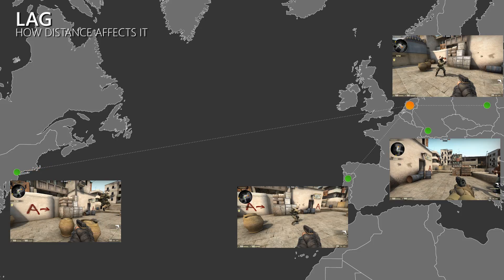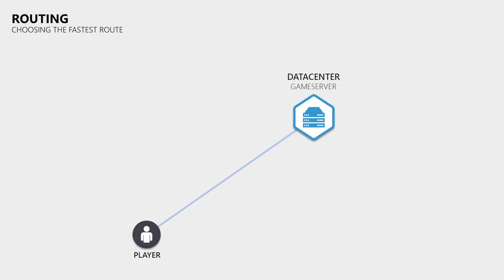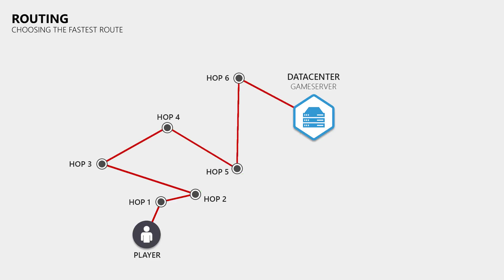The distance between the client and the server defines how long it takes data to travel between them. However, you can't just draw a line on a map between your home and the server and calculate your ping based on that distance, because the copper and fiber optic cables take a very different route, and the data has to pass through multiple routers before reaching the server. Each router tries to find the best and fastest route, but it can happen that a router chooses the wrong route or has to choose a worse one when the better one is down, which can cause big detours, higher pings, and increased packet loss.